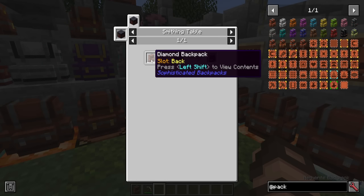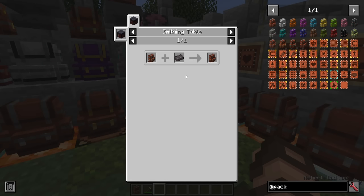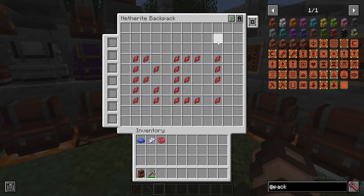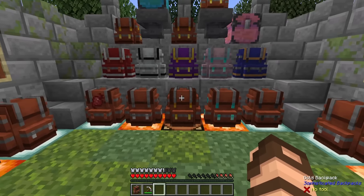The diamond upgrade gets a lot more worthwhile when you're spending those extra hard-to-get diamonds in your more recent versions of Minecraft. And of course your last one: taking your diamond backpack and upgrading it with a single netherite ingot, you get a netherite backpack. This maxes out the number of slots and upgrade slots available, making it the ultimate in backpack storage. Each of these are all, of course, dyeable.